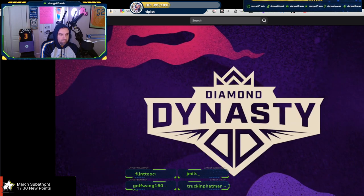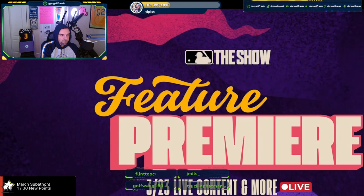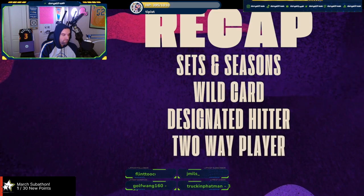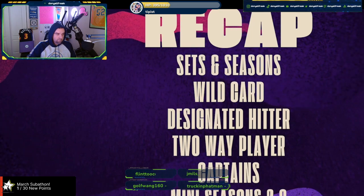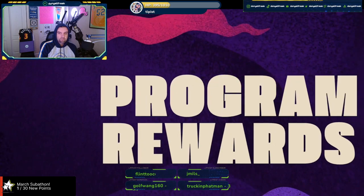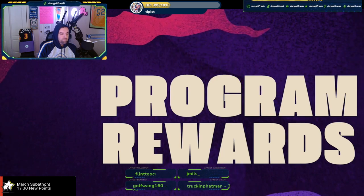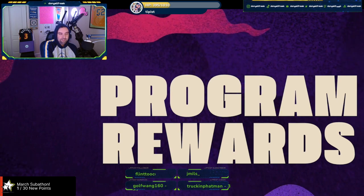We are not done — this is the Diamond Dynasty Feature Premiere. We've talked about sets and seasons, the wild card feature, designated hitter and DD two-way player full functionality, captains, Mini Seasons changes, and ranked co-op changes. But that's not all — what about program rewards? We've got one last thing up our sleeve: it's called unlimited program rewards. There was a common issue in previous years where when you reached the end of the feature program, it felt like you ran out of rewards and lost a lot of incentive to play.